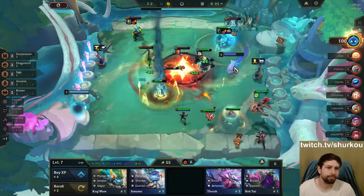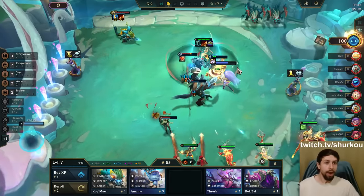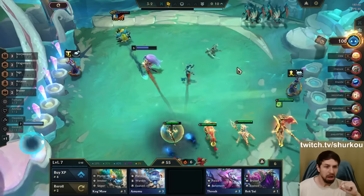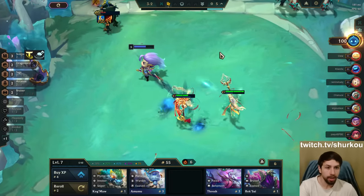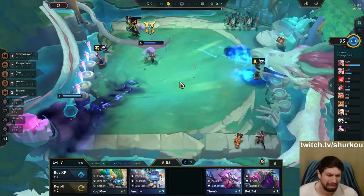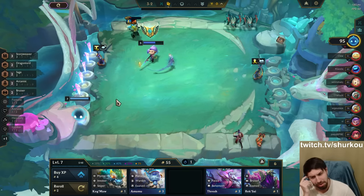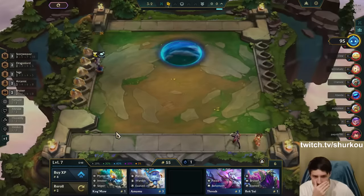Kogma is pretty cool — he shoots these artilleries. I win those! We win those! Heal like a mother trucker. He was so freaking close. The Diana seems busted, right? Diana seems crazy, guys. I like Diana.